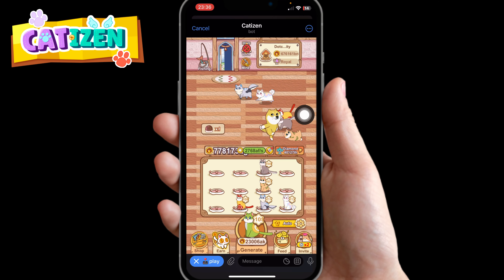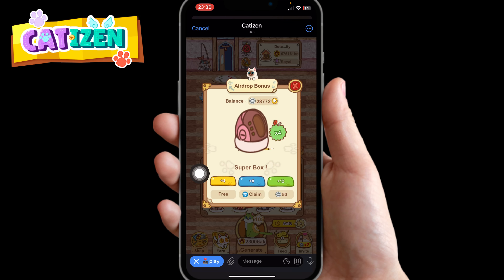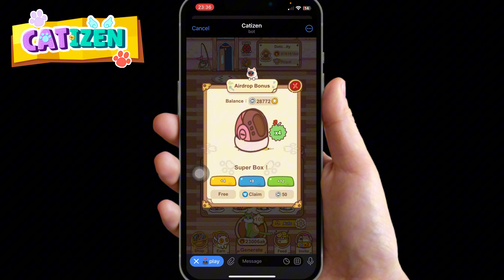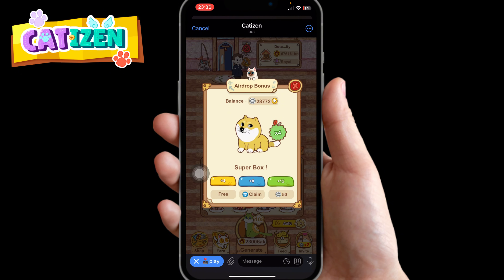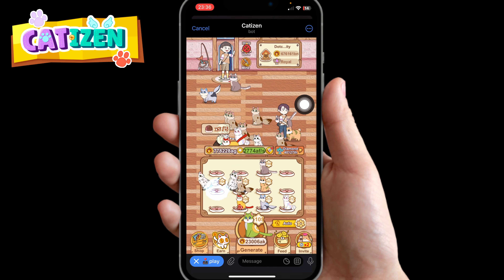If you see the dog on your screen dancing, just click on it and this box is going to show up. If you have fish you would be getting 12 cards, but since I don't want to spend my fish — this is my fish balance — I'm just going to click on the free one, click on four. So it's going to drop four cards and merge them.